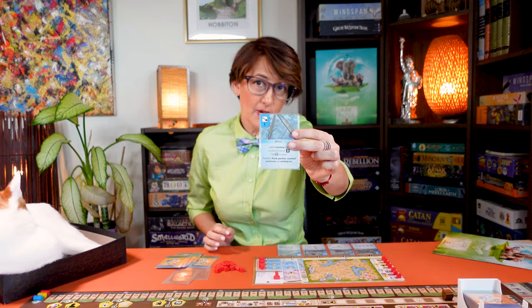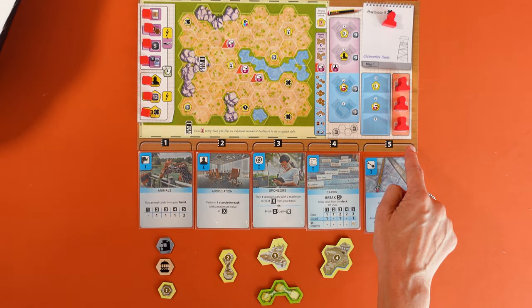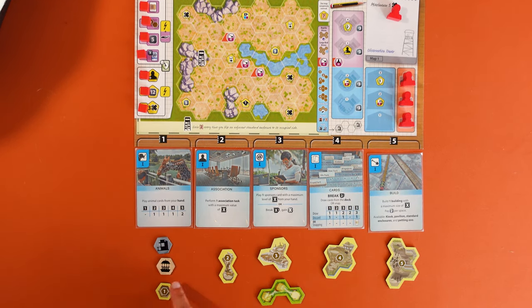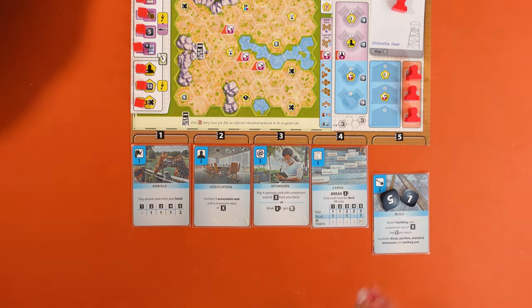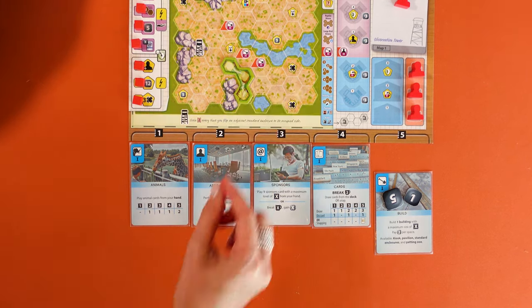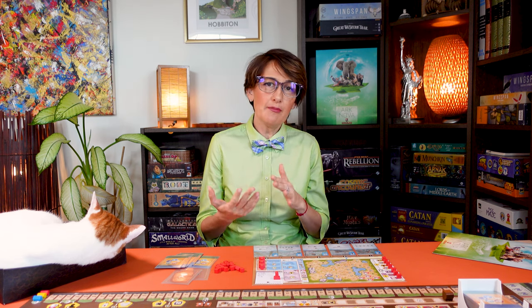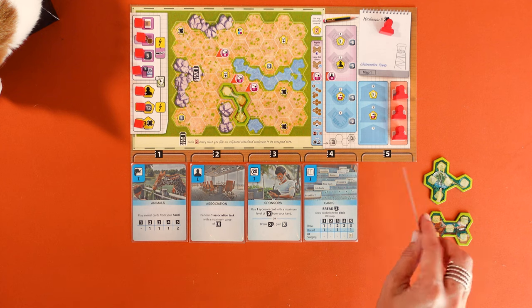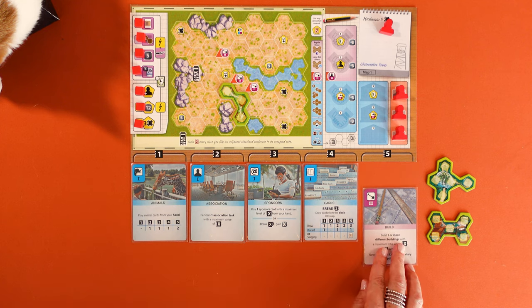You use the build card to add an enclosure to your zoo. With the blue side you can build one single building — its size depends on your place on the track, so you can build a kiosk, a pavilion, a petting zoo, or a size one to five standard enclosure. You pay two money for each space, so it costs two to ten money. You can build as many standard enclosures as you want, but you can only build one petting zoo, one large bird aviary, and one reptile house. You can build the two special enclosures after you've upgraded your build card to its red side, which also lets you build several buildings at once, within the limits shown on the track.